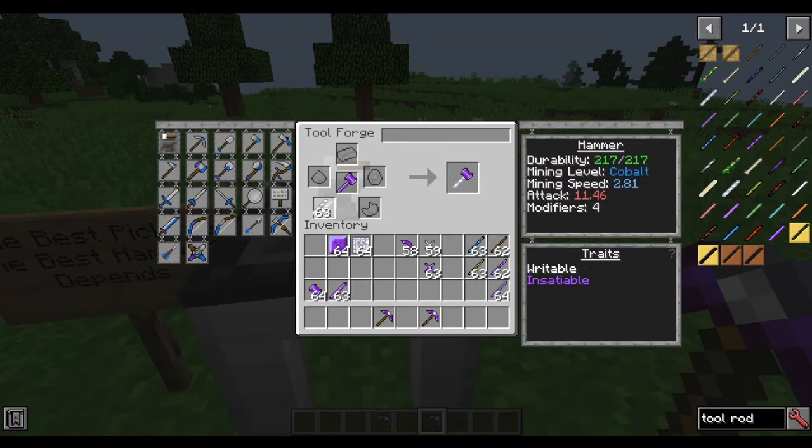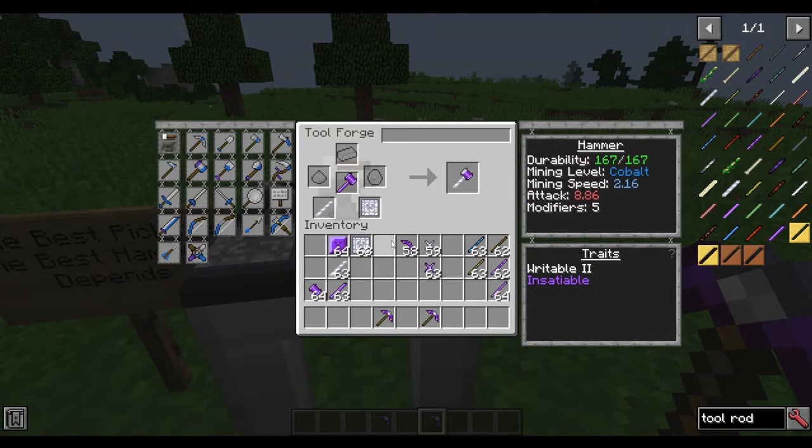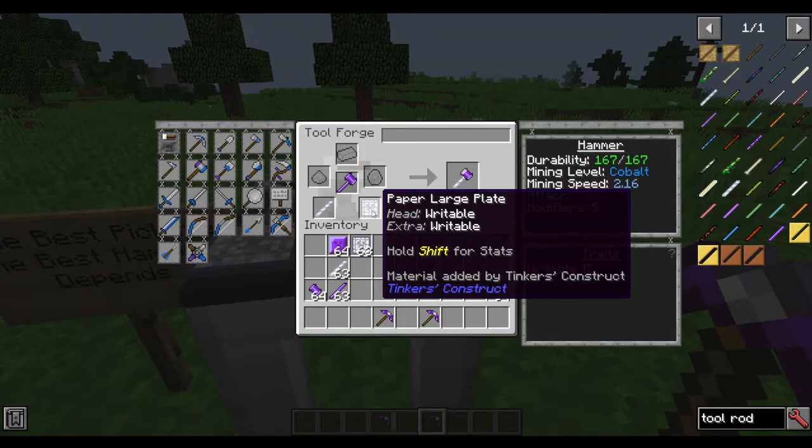Now if you want more modifiers, you can get four or even five. You can't use everything paper — you just have to be this here, it's the most you're going to get. I would not recommend that though, because the durability is really low and this is going to be used as a tool.